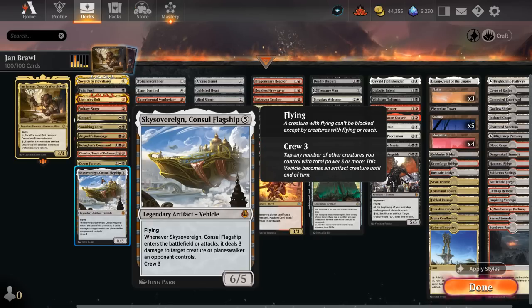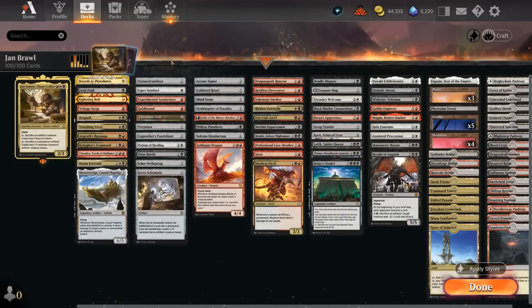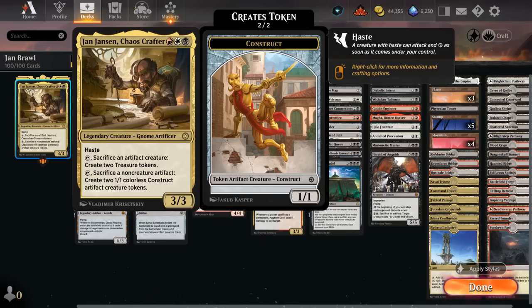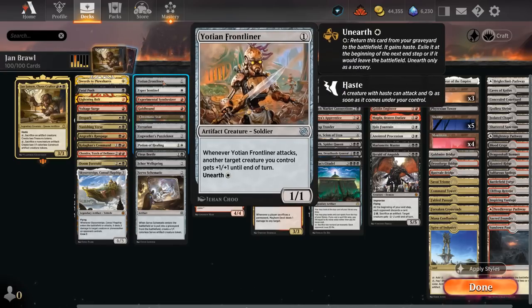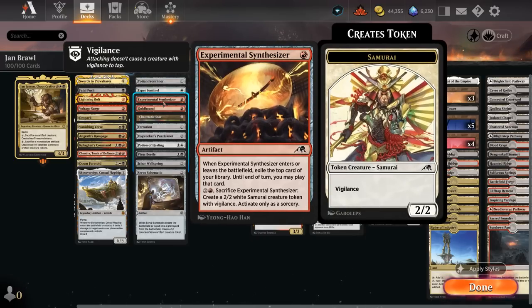A Sky Sovereign deals 3 damage to a creature or planeswalker when it enters or attacks, and we can easily crew it with Yawn. The next section includes cheap artifacts we don't mind sacrificing to our commander on turn 3 already. Often it's better to sacrifice an artifact creature to Yawn to make two treasure tokens, as early mana acceleration is very valuable, as opposed to sacrificing a non-creature artifact to make two 1/1 constructs. At 1 mana there's a Frontliner, which we can sacrifice and then maybe Unearth to sacrifice a second time. Esper Sentinel can provide value early on, and the Synthesizer can be a nice source of card advantage — better if we can play it a bit later and maybe play a land from exile.